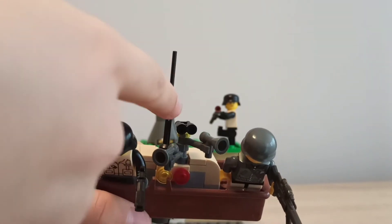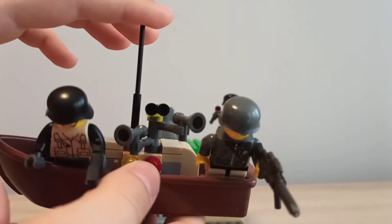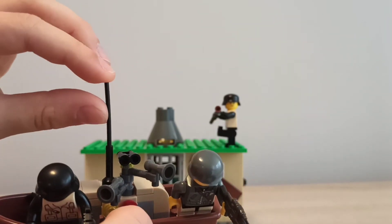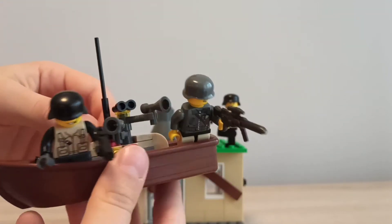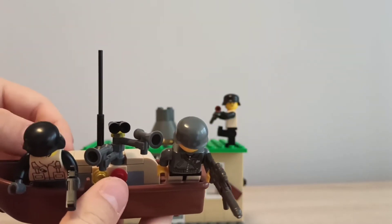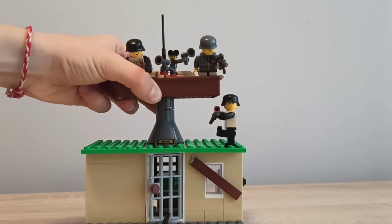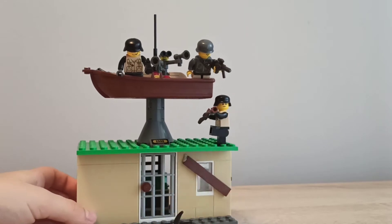I'll take this out and show you the outside details. There's binoculars over here, and there's an antenna — this was from the unboxing set and it's not a real LEGO piece. There are some megaphones, lights, and yeah, there's also a separate extra gun so that if they lose one they can grab it quickly.